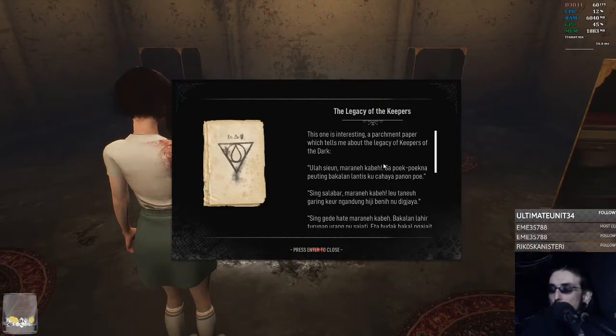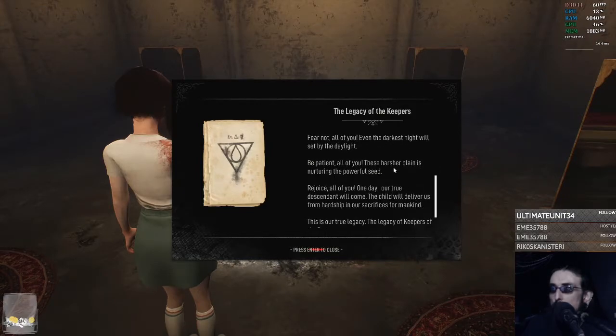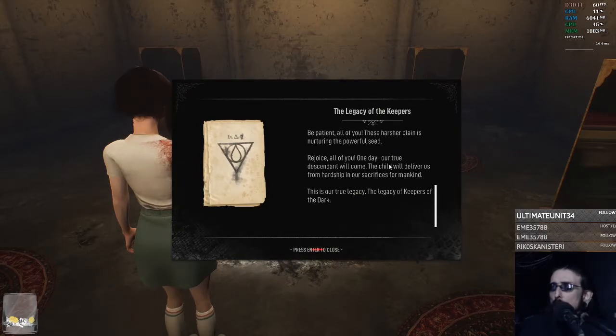Parchment paper which tells me about the Legacy of the Keepers of the Dark. Fear not, all of you — even the darkest night will be set by daylight. Be patient, all of you. These harsher planes are nurturing the powerful seed. Rejoice, all of you. One day our true descendant will come. The child will deliver us from hardship and our sacrifice for mankind. This is our true legacy — the Legacy of Keepers of the Dark.